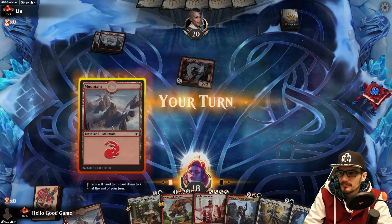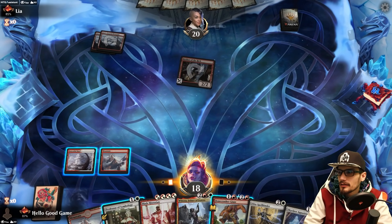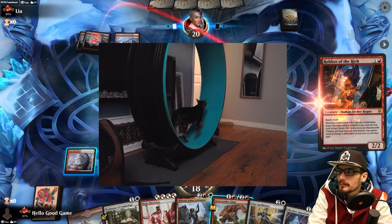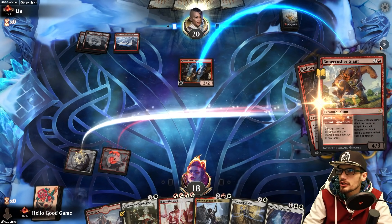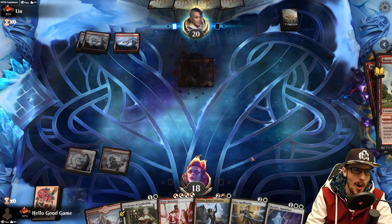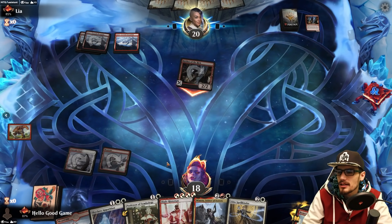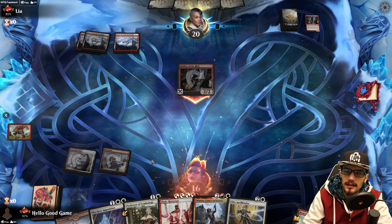Maya can't stand mono red decks — we don't like to see them. A secondary Robber of the Rich — that is rich! Okay, so if we pull another white source that's going to be ideal. We can snag it but then they'll probably stomp or frostbite us.